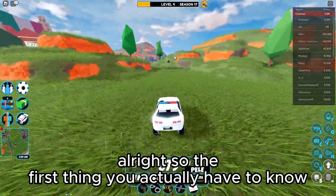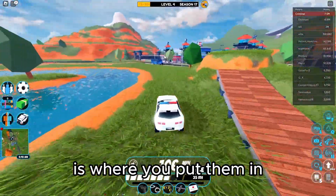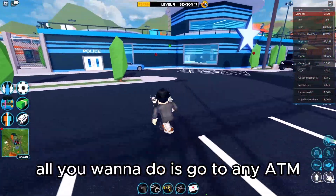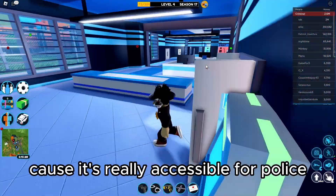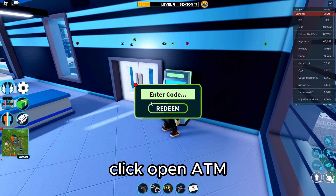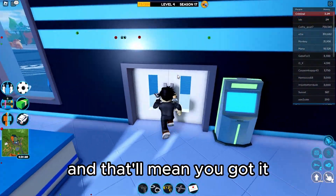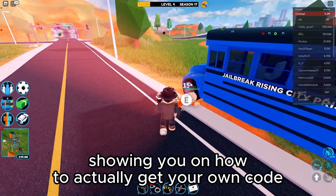The first thing you actually have to know in order to get these codes is where you put them in. All you have to do is go to any ATM. I like to go to this one because it's really accessible for police. Just go in here, click 'Open ATM,' and then type in your code. After that, press redeem and you should notice something come up on the screen — that'll mean you got it. Now I'm going to get to showing you how to actually get your own code.